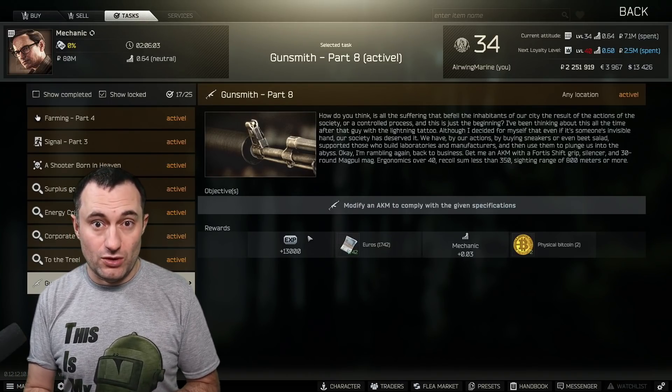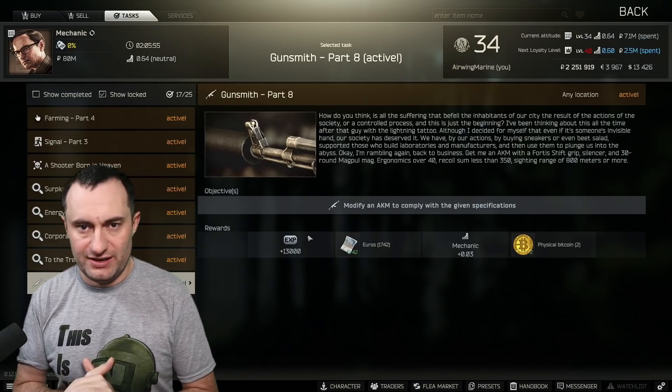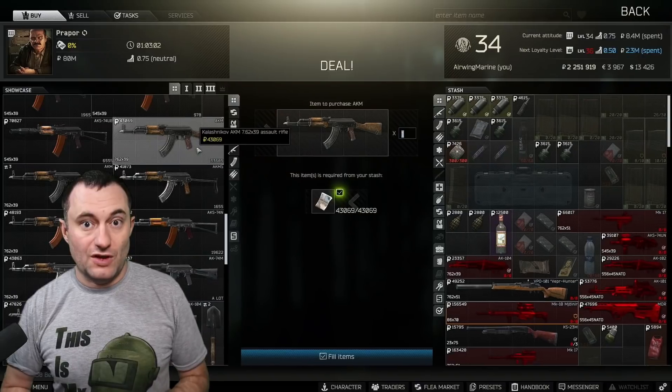Lastly, you need ergonomics over 40, recoil less than 350, and a sighting range of 800. That's pretty simple to deal with, so we'll dive right into the build.